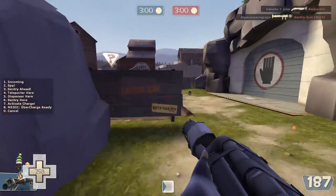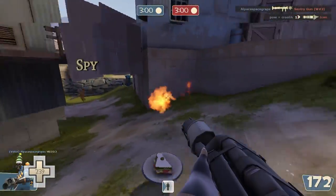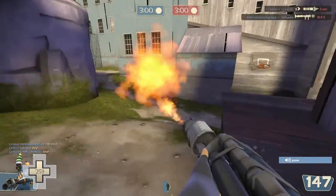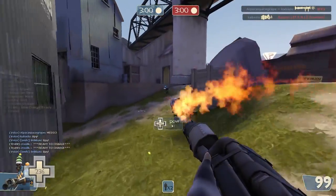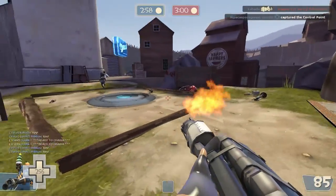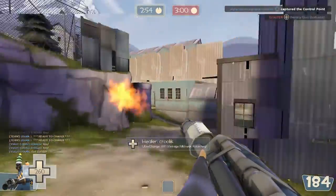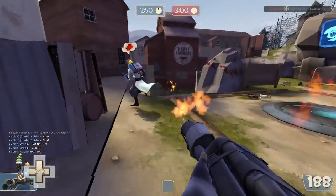What I do now is present you my loadout. First up, I have the degreaser. Second, I have the shotgun. Third, I have the homewrecker. The maul works too — it's just an alternate skin basically. This is how I run my loadout usually. The only thing I might change is my shotgun — I swap it to the detonator or the scorch shot.